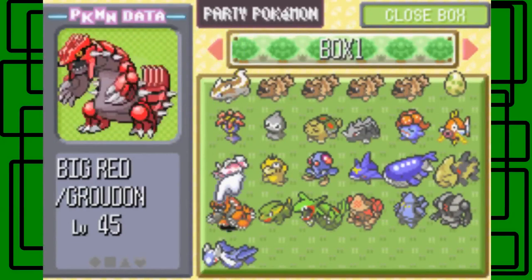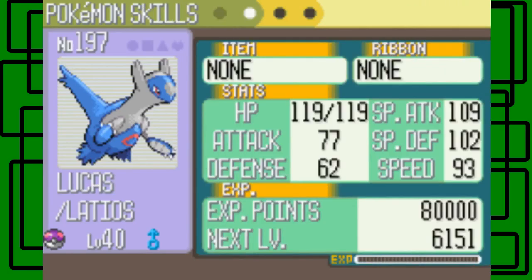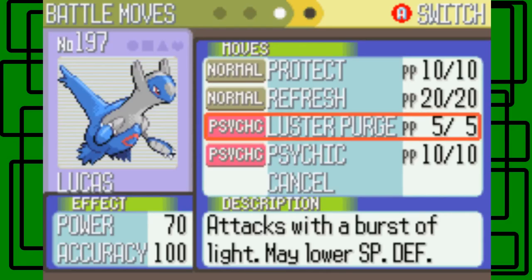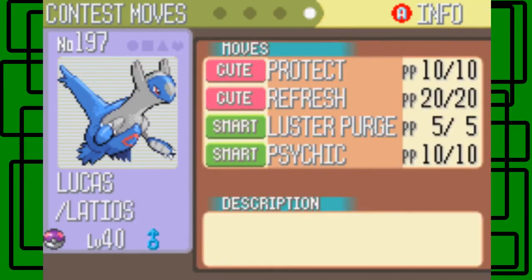Let's go to Move Pokemon and check out Lucas's summary. So Lucas is Dragon/Psychic type — that's awesome. Its ability is Levitate, so it can't be hit by any ground-type attacks — that's awesome. It has a Gentle nature, met at level 40, Route 110 — cool. It doesn't have any items or ribbons, of course. Its HP is 119, Attack is 77, Defense is 62, Special Attack is 109, Special Defense is 102, and Speed is 93. It knows Protect, Refresh, Luster Purge, and Psychic. Refresh cures any status condition like paralysis, burn, or poisoning — if it's asleep it can't use it because it has to wake up obviously, so it doesn't work on sleep. Luster Purge is really powerful. Psychic is apparently more powerful than Luster Purge. Protect and Refresh are cute, and Luster Purge and Psychic are smart for contest appeals — that's pretty cool.